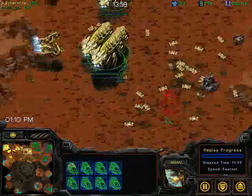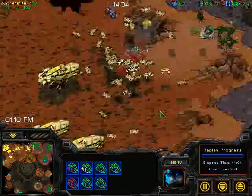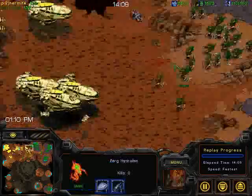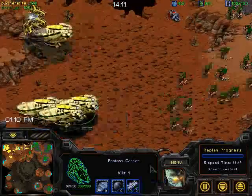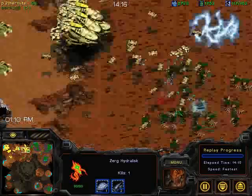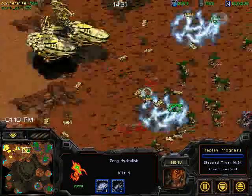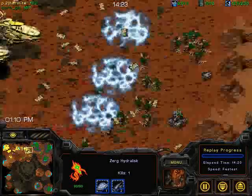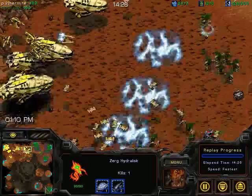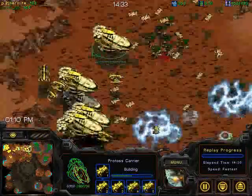We've got eight carriers now for the Protoss and seven Corsairs — this is his entire army, basically. He really should be using some D-Web here. He's got plus-two attacks, and so do the Hydras. He slung a D-Web in the middle of nowhere, and looks like GB is going to be focusing on Interceptors. I don't know if that's a great idea for GB — he's actually losing a lot of Hydras here.